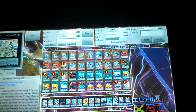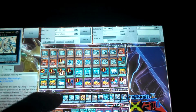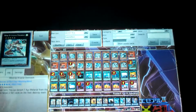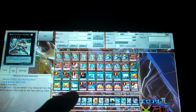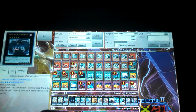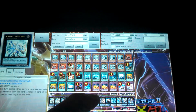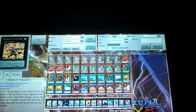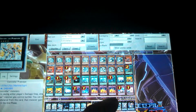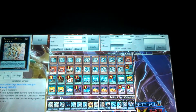For the extra deck we have two Constellar Ptolemy M7, one Wind-Up Arsenal Zenmaioh — I think it's got a different name now so that's technically a misprint — one Adreus Keeper of Armageddon, three Constellar Pleiades — a troll card I'd say — one Number 61, and one Constellar Presepe.